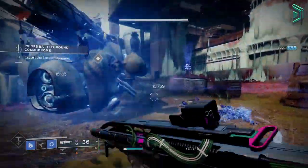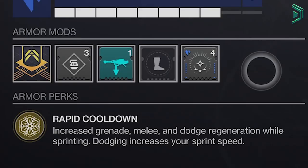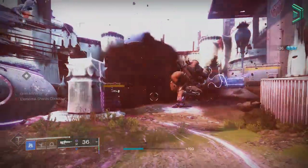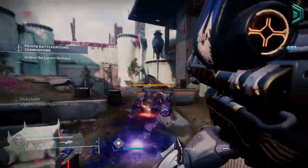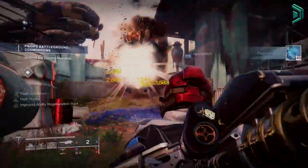The exotic we're using is the Frosties, which increases grenade, melee, and dodge regen while sprinting, and dodging also increases your sprint speed. This stacks with maxed stats — similar to the Warlock's Eye of Another World — and I believe the increase is around 100%, effectively doubling regen speed. This makes it an amazing exotic not just for the Stasis subclass but for any subclass where you want faster abilities.